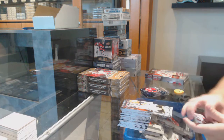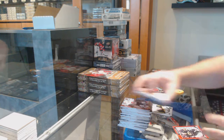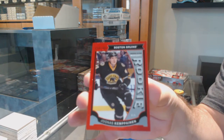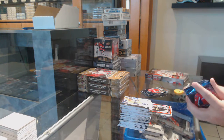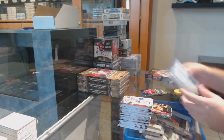Marky Rookie of Nikolai Ehlers for the Jets. Colin Miller Portraits for the Boston Bruins. A Red Marky Rookie of Kempinen. We've got a Straca Young Guns for the Flyers.